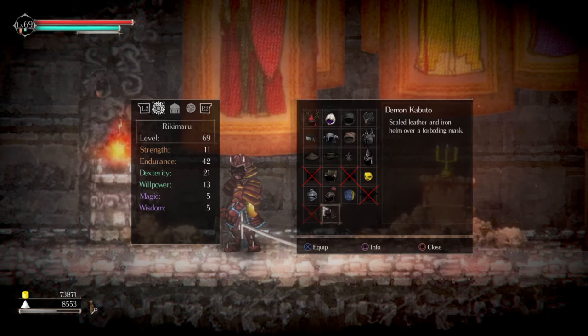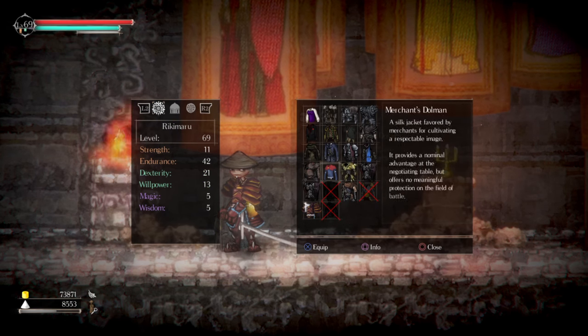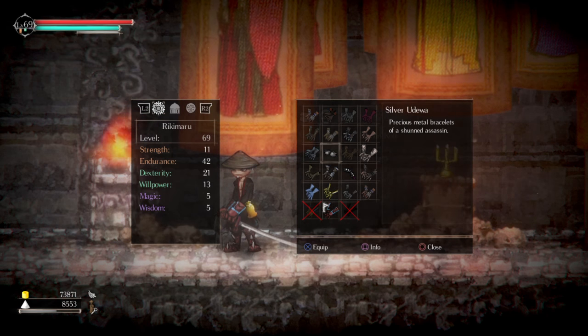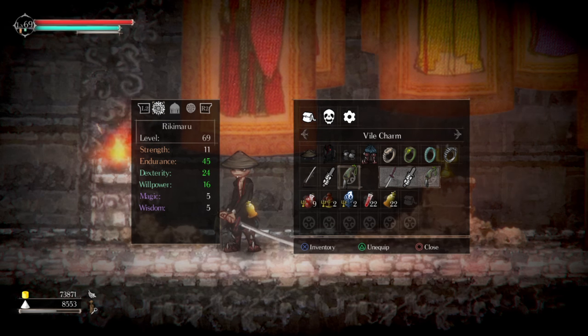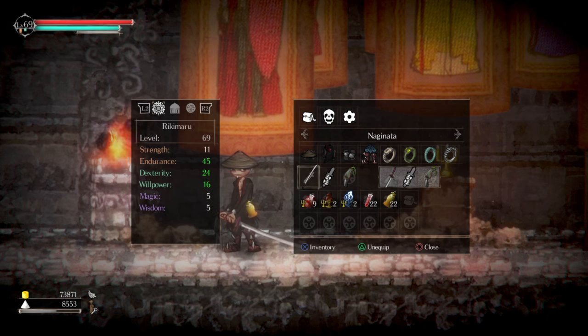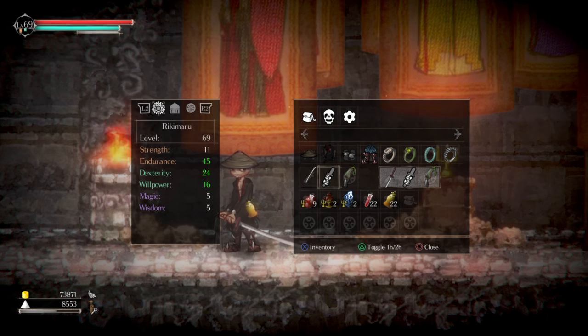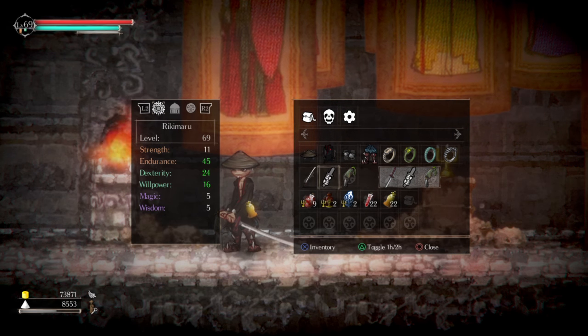The reason I use this set is I kind of like how it looks, but also it's lightweight so I can still roll as fast as I need to. And if you guys saw my other video, I showed you how to make the naginata — that's my secondary in case I need to poke something from long range.